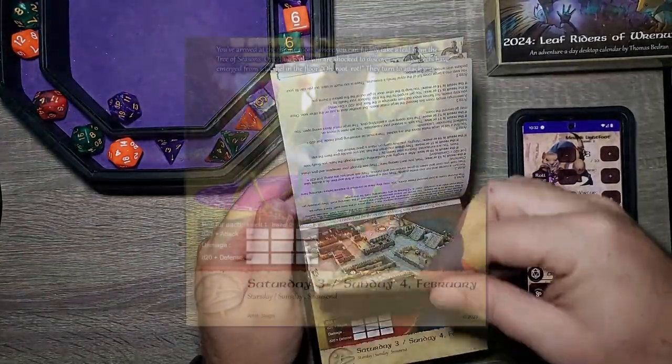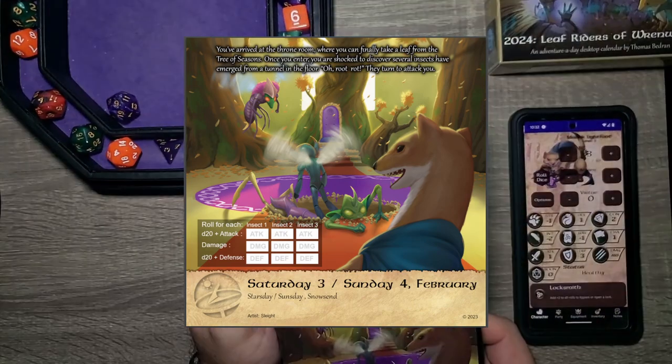Let's move it to today — Saturday, February 3rd. You've arrived at the throne room where you can finally take a leaf from the Tree of Seasons. Once you enter, you are shocked to discover several insects have emerged from the tunnel in the floor. Root rot — they turn to attack you.